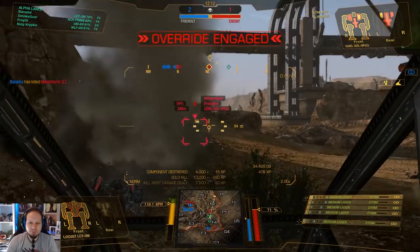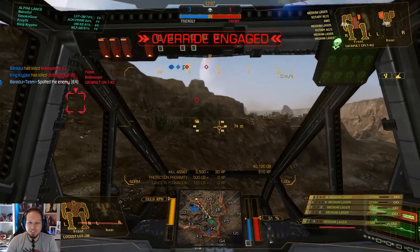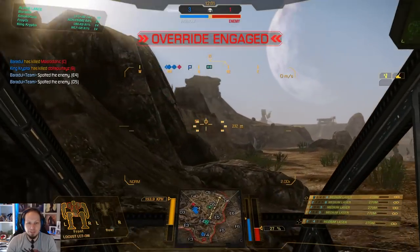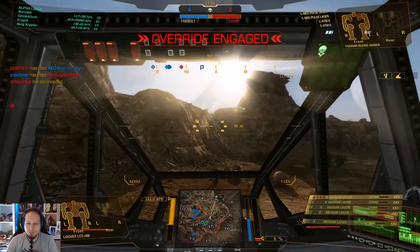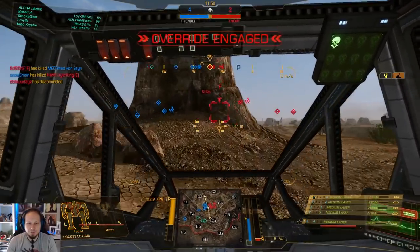Speaking of cool — the Uziel needs to get killed as well. Now we're gonna regroup. This wolf pack is working out perfectly. It's a Cougar. Yeah, let's kill the Cougar. Seriously — he's running ATMs, but he's super cored. Let's try to get a good shot on his center. Maybe not because he's dead already. Nice opportunity here, I couldn't get it.